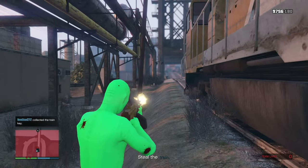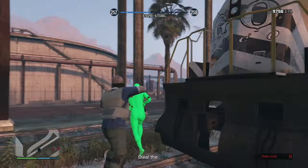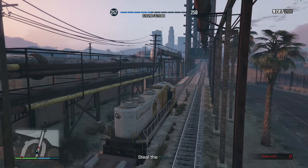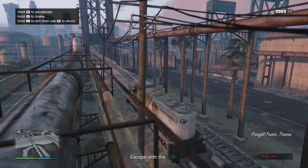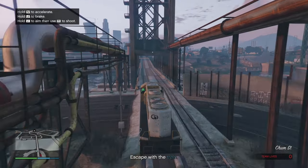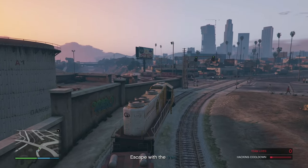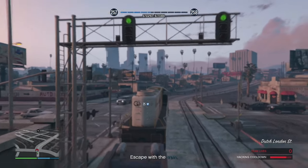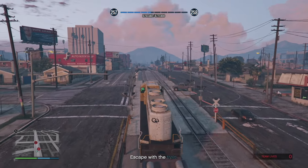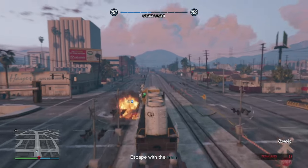Take out any more NPCs and we can finally drive the train — after so many years! Press triangle to get up on the train and drive it. Steal the train and escape with it — just click R2, that's essentially it. Now we have to hack the train signal: hacking cooldown starts and we keep going. Any terminal that pops up, click the right arrow.